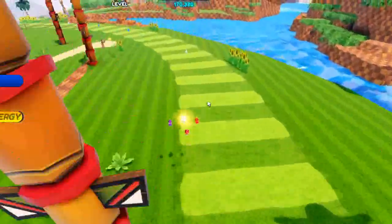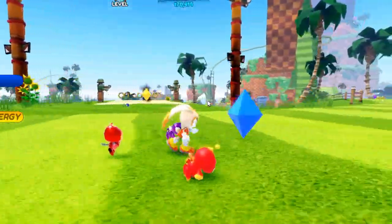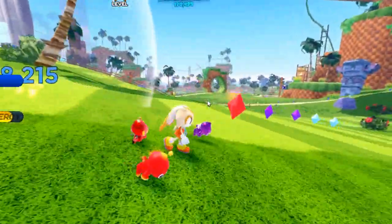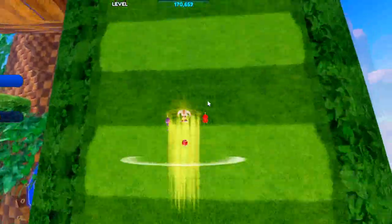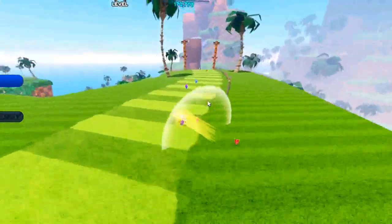If you take a close look at Cream when she runs, look at her trail - it's yellow, it's like shiny. Isn't that cool? She has a shiny trail - a shiny kind of goldish trail.